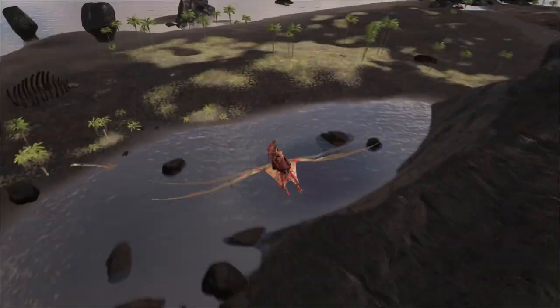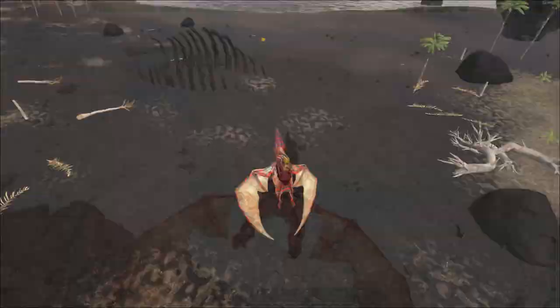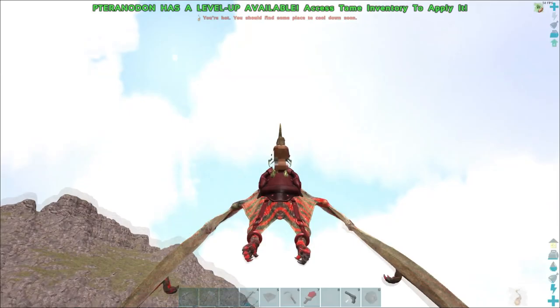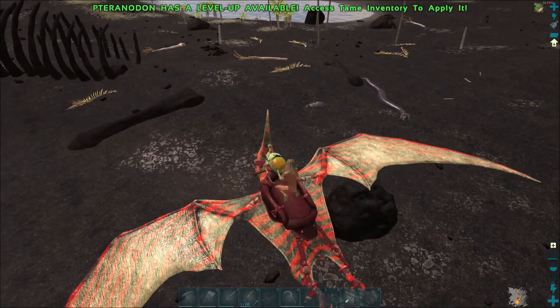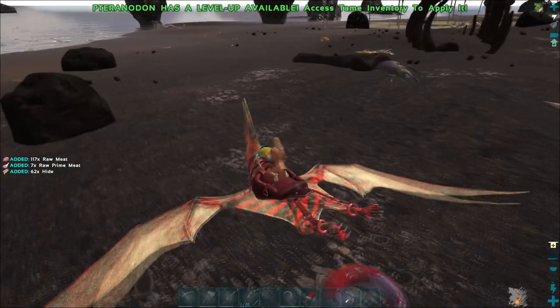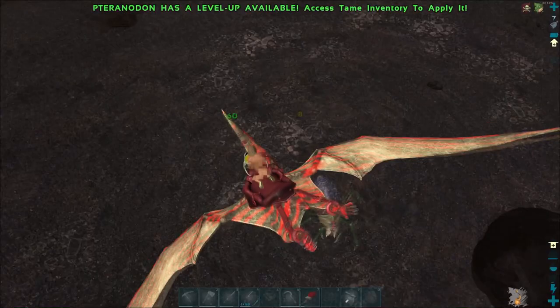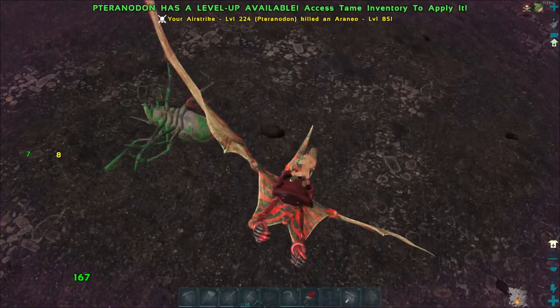I had some feces on me, and I found another dung beetle down there. It's the same level as the one I just found. We can tame two and go home with them, so I'll kill the spiders first. Die, spider! I hate that you can't barrel roll all the time now — you have to wait for the cooldown. I used to love barrel rolling a lot.